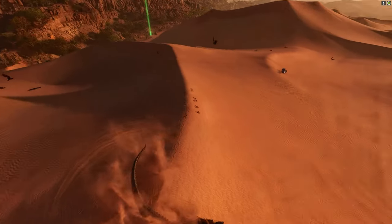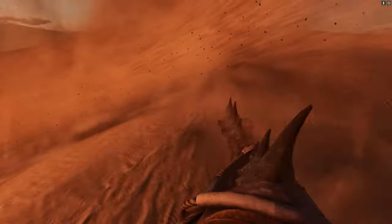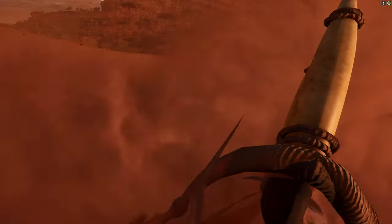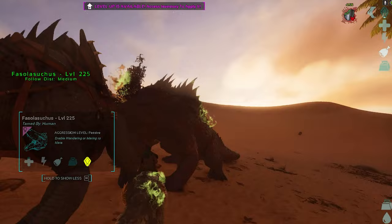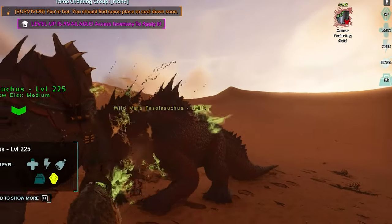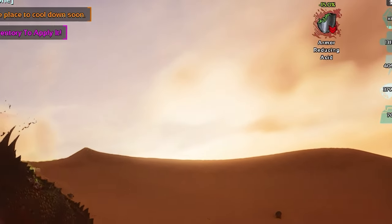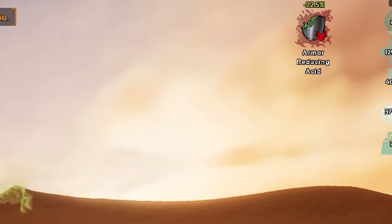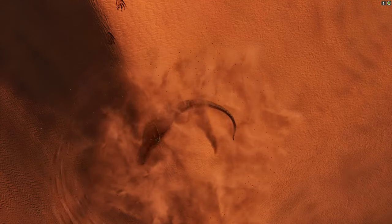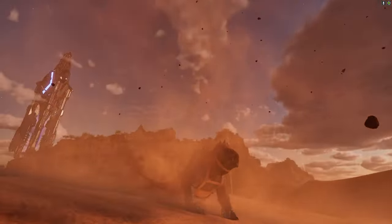This tame is going to be amazing for PvP. It can attack from the whirlpool circle and causes excessive damage. The Fasilosuchus has an armor debuff that can cause up to 25% armor reduction, making it great for defending your base, weakening rock elementals or stegosaurus, and grounding and dismounting riders during raids. It's a must-have in the PvP meta going forward. Also, if you sit on it AFK in the sand, it will fully submerge itself to hide.